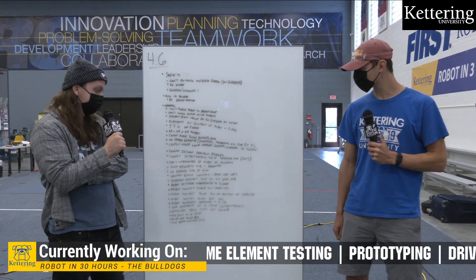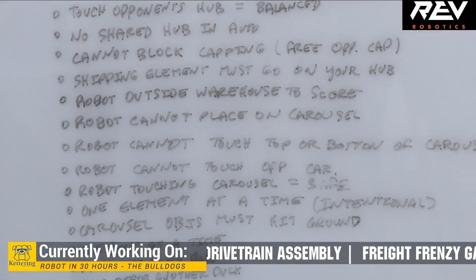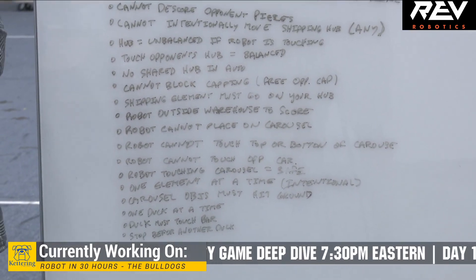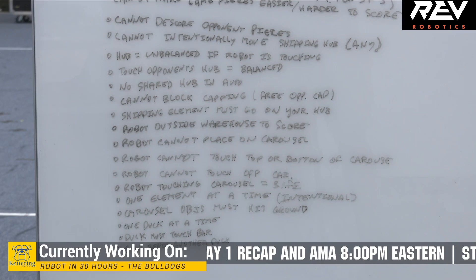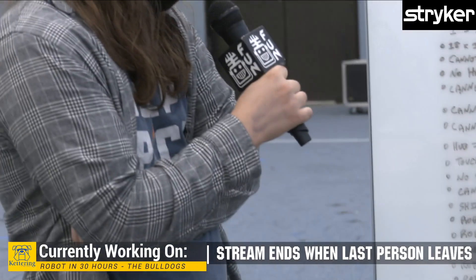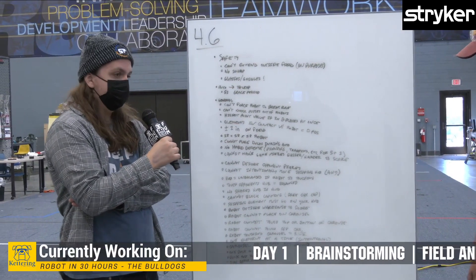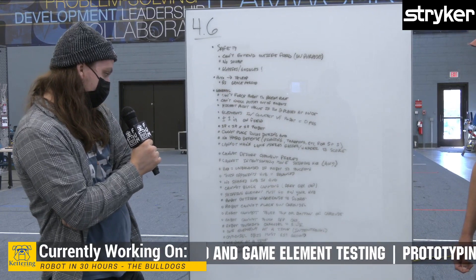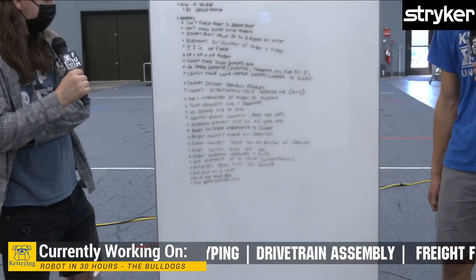The robot cannot place objects on the carousel — you can't pick up a duck and put it back to get extra points; you have to have your human player do that. The robot also cannot touch the top or bottom of the carousel — you can only touch the edges when interacting with it. You cannot touch the opponent's carousel, and any robot touching a carousel is considered safe, so penalties apply if you interfere with that. You may only intentionally control one element at a time. Carousel objects must hit the ground before they are scored — you cannot catch them mid-air. You can only put one duck at a time on the carousel.